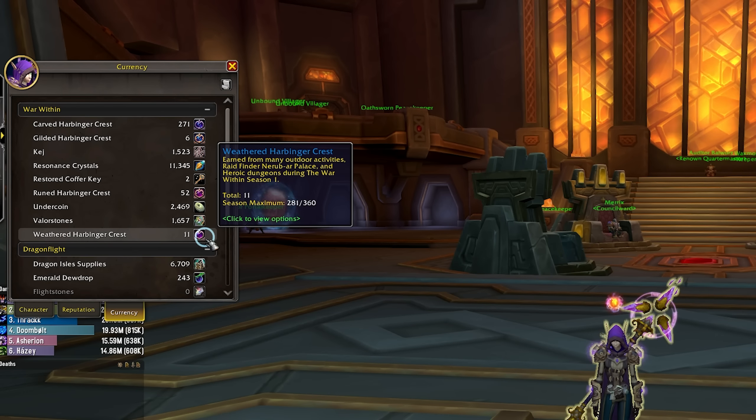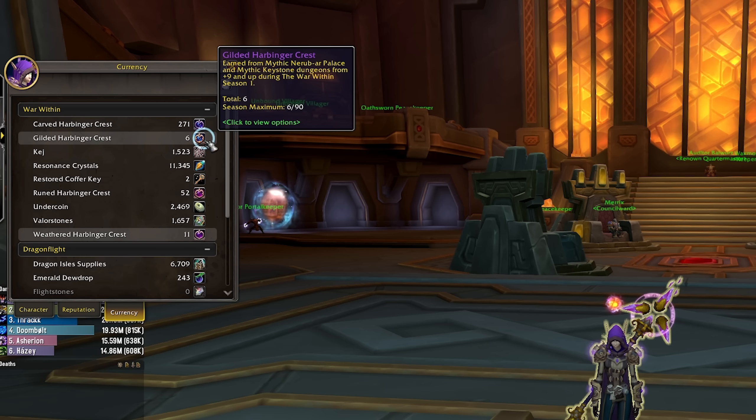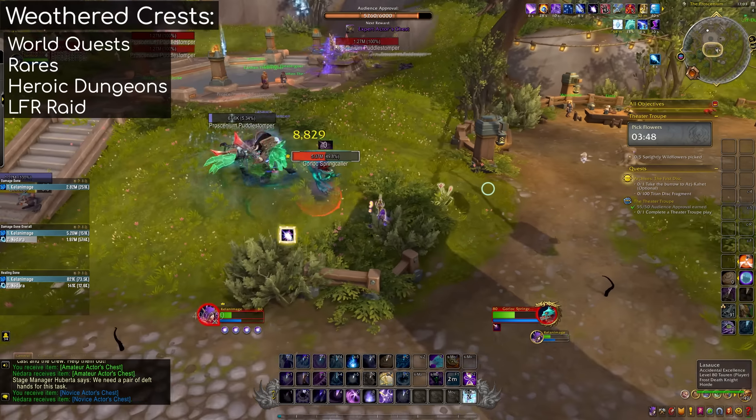The last thing we need are Crests. There are four types: Weathered Crests, Carved Crests, Rune Crests, and Gilded Crests. Doing higher tiers of content will reward you with better Crests, and the higher the item level of the piece of gear you are trying to upgrade, the higher tier of Crests you are going to need. All of the Crests are tracked in your currency tab, so they're super easy to keep an eye on. You can get Weathered Crests from world quests, rares, heroic dungeons, and Looking for Raid boss kills.